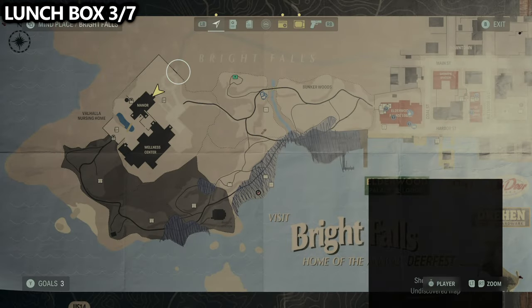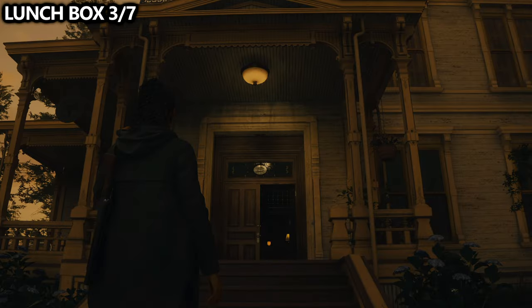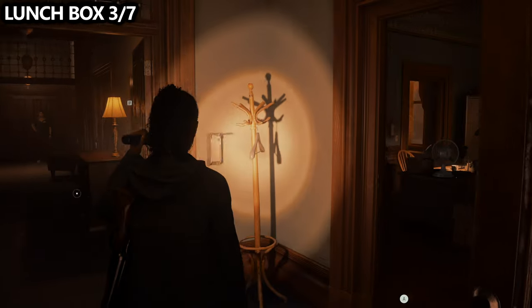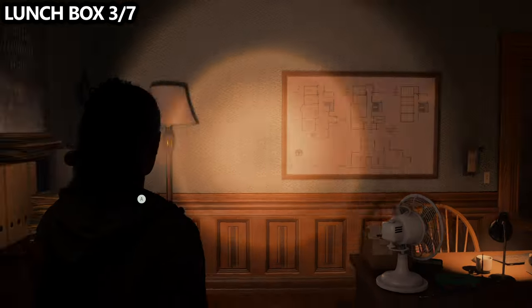You'll then reach the manor and the wellness center, which is a mandatory part of Saga's story. If you enter the manor by ringing the doorbell, walk through the door and enter the first room on your right — you'll be able to find a map of the manor as well as a lunchbox here.